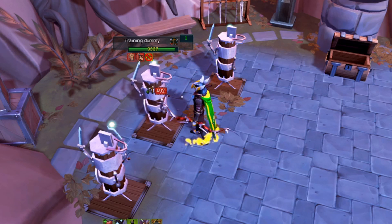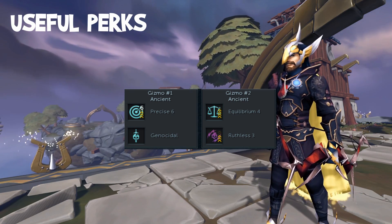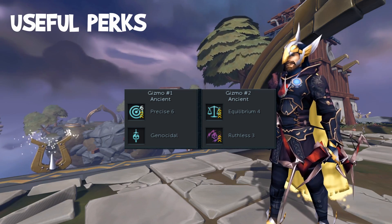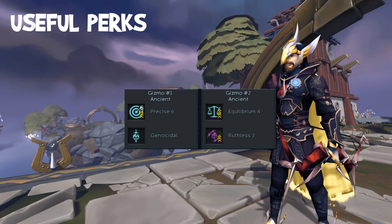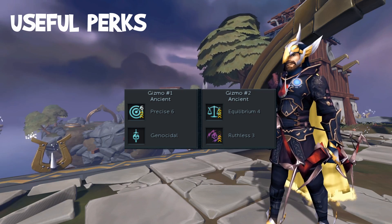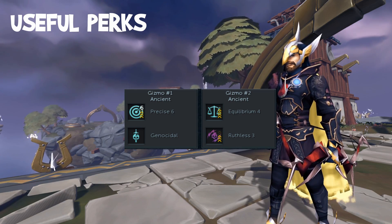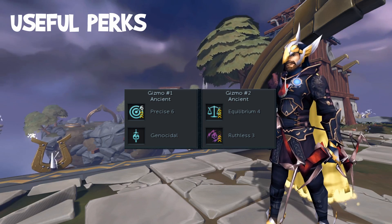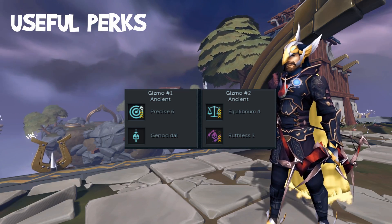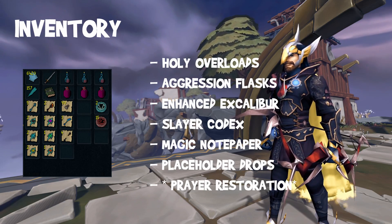If you can do all that, you will get a faster kill rate with the decimation bow due to its faster attack speed, giving you more kills per hour. For useful perks, the only thing you really need augmented is your weapon, and I'd recommend using precise and equilibrium as they both boost your minimum hit and increase your chance of a one-hit kill. If you're using ancient invention perks, you can get a nice combination of equilibrium and ruthless using time-worn components — the ruthless 3 perk will basically be a guaranteed seven and a half percent extra damage as your timer will never tick down since you're killing them before 20 seconds is up. I also personally use scavenger as a perk — it's not needed for kill speed but is nice for potentially getting rare components.